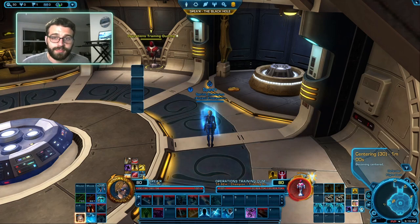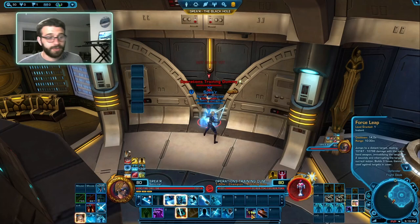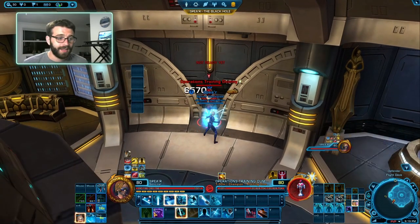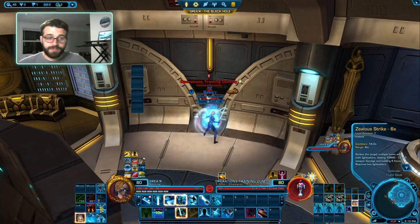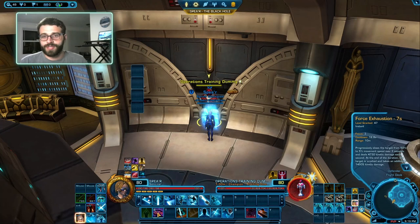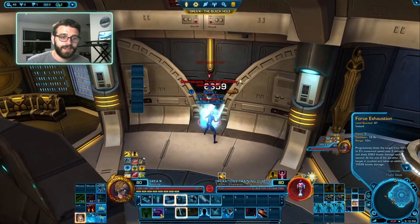Part 1 of the rotation is building Focus. We build Focus by using a Leap-In — this interchanges between Force Leap and Zealous Leap mid-rotation. You would use Zealous Leap, then Zealous Strike, then Force Exhaustion. What we've done is given ourselves an Auto Crit by using a Leap, generated Focus with Zealous Strike, and made our next Focus Burst free with Force Exhaustion. The opening part of this rotation is about preserving Focus and generating more. So: a Leap, Zealous Strike, Force Exhaustion.